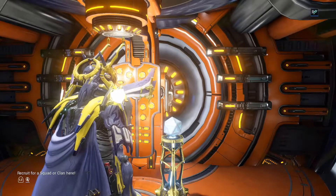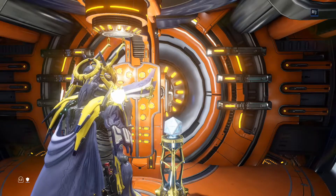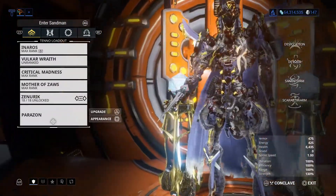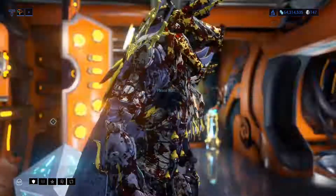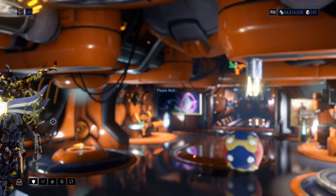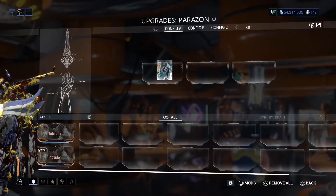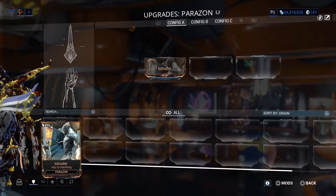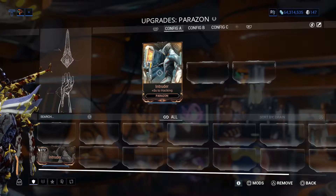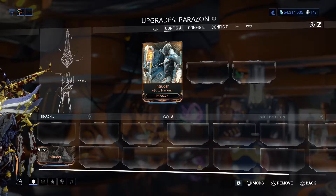Anyway, let's go through some of the changes — there's actually a lot of changes. The arsenal changes: you'll notice we have a new weapon, Assassin's Creed style — the Parazon. I'm going to go ahead and put this mod on it, because it will change to be a Parazon mod. It adds time to hacking.